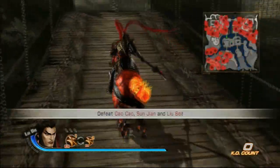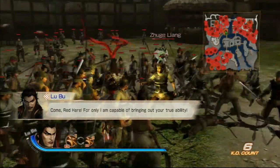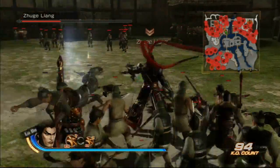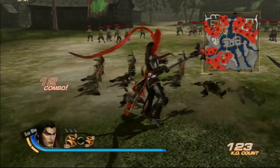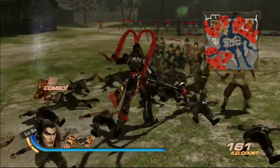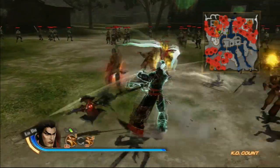We'll begin with his moveset. C1 is an unblockable push attack. C2, LuBoo swings his halberd knocking enemies into the air. C3, LuBoo does rapid swings forward — this one is extremely useful because it can juggle airborne enemies. C4, LuBoo swings his halberd like a bat knocking enemies away.